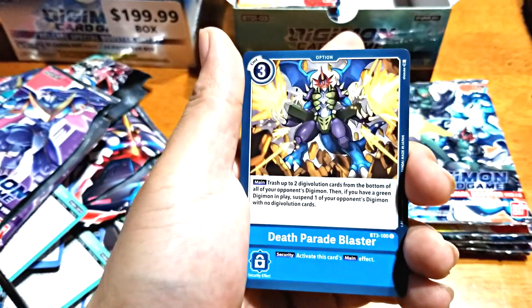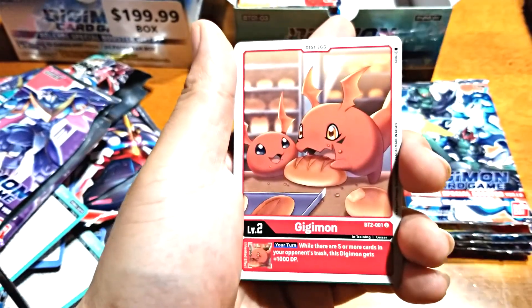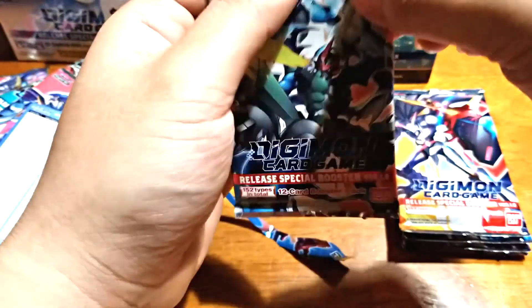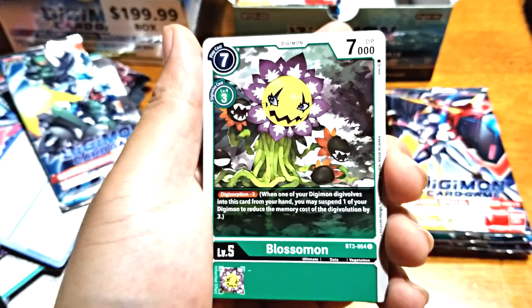Auroramon, Agomon, Death Parade, Gommamon, Loopmon — Imperial Blue! Alright! And we got a V-mon. That's a good pack — that's like a $20 pack. Nice. Got that Imperial Blue. Another Imperial Green would be cool.